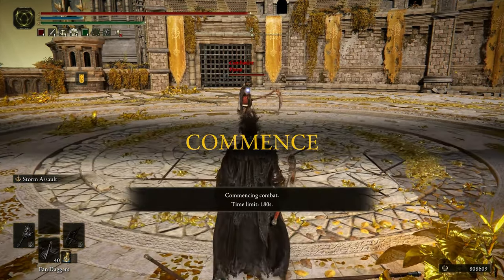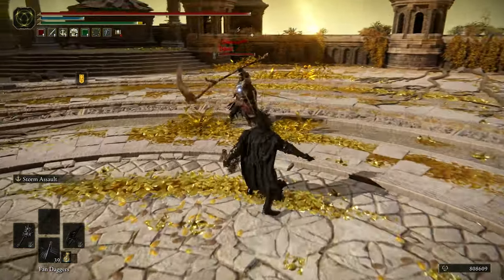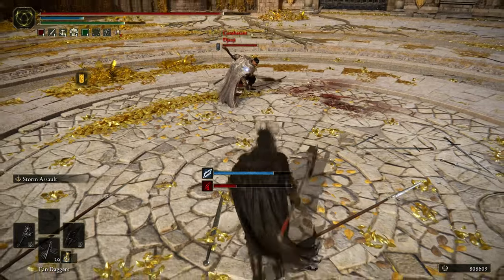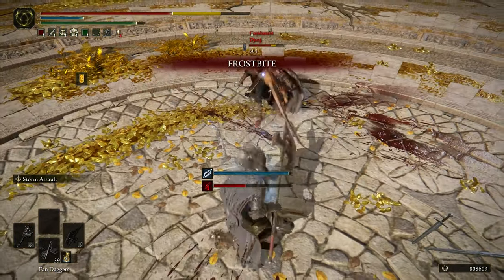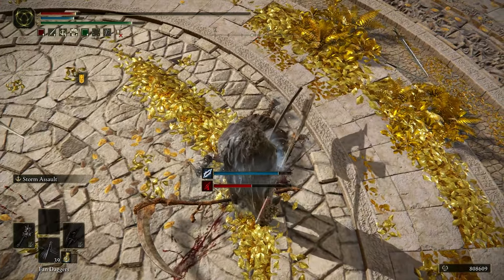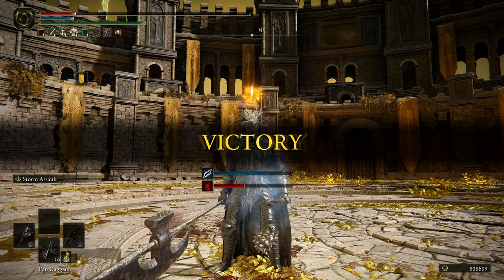Next up we have some gravesite build and an offhand katana — that's actually a pretty good setup. Looks like a frost stick build, maybe an arcane build. Get that freaking katana out of my face, man.